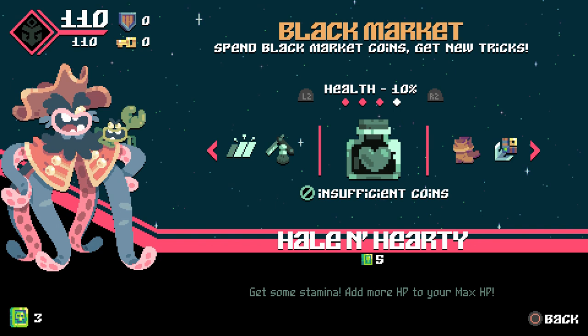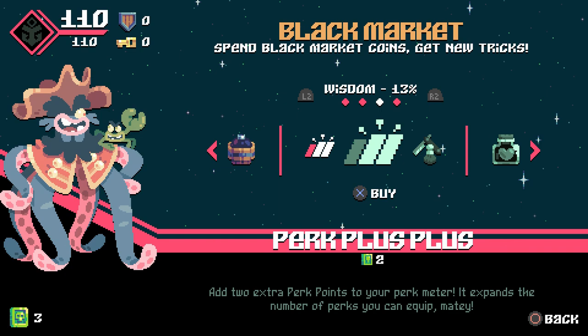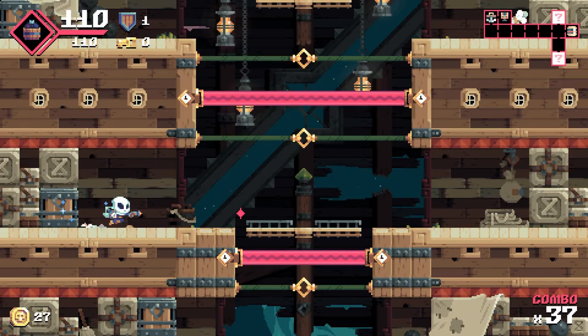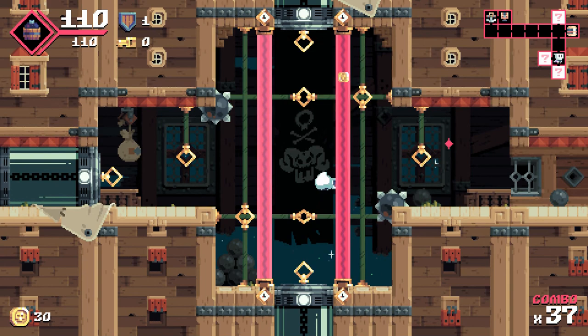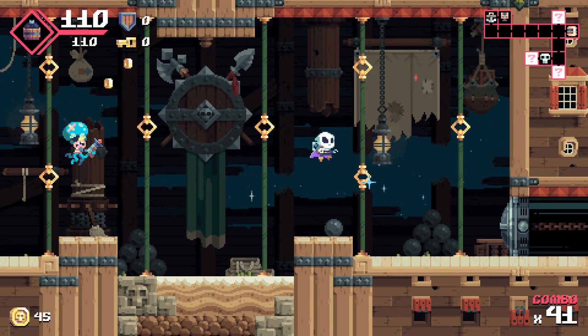You also collect green gems that can be spent before the start of your next run. These upgrades are permanent and can give you more health, more equipment slots, and other fun things. At its heart, Flint Hook is an action platformer. The title plays a bit like Metroid or Castlevania in that these maps are segmented into a classic Catacombs style. Where Flint Hook diverges, though, is through procedurally generated level layouts, making for unique runs every time you play the game.